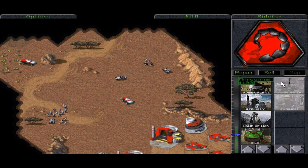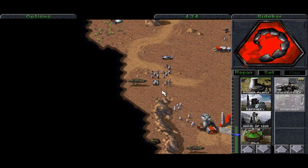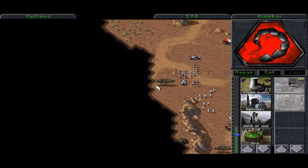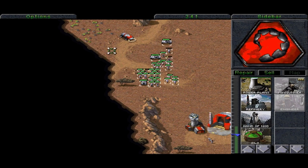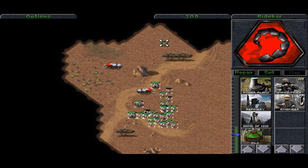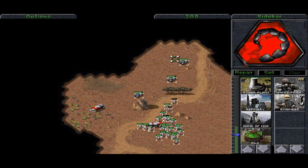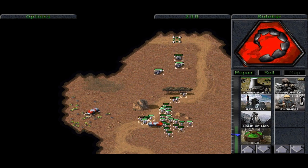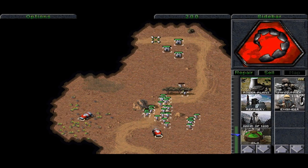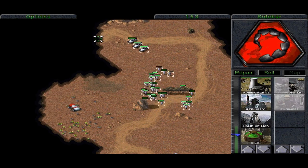Let's get ready to attack the enemy. I'm going to build a couple more in case they sneak in, so I have something defending my base. Alright, let's do this thing. I believe the enemy base is up here. There's the enemy harvester — generally the harvester is nearby and the enemy base is nearby.